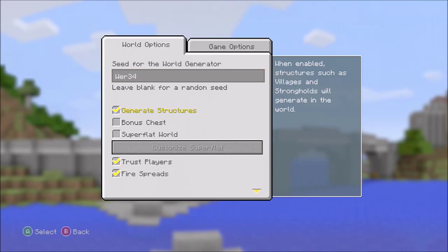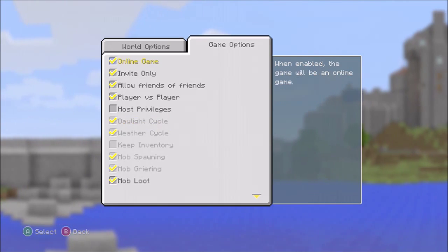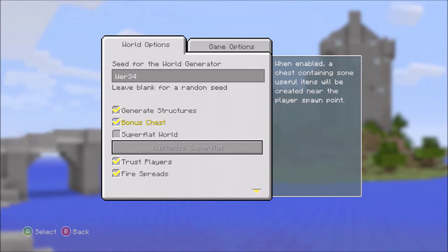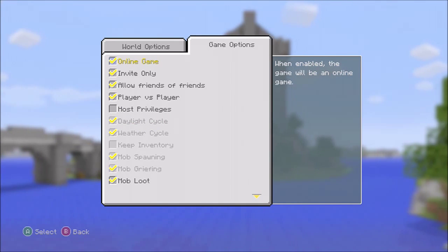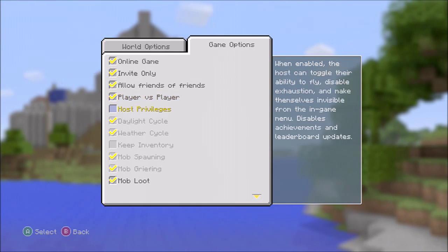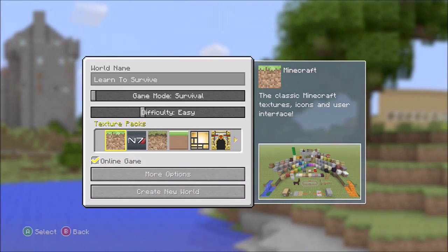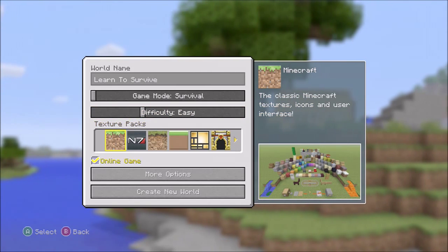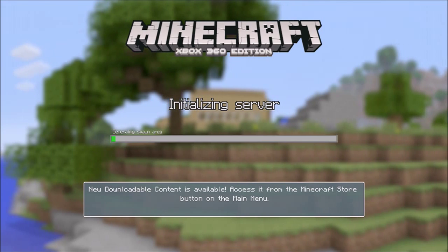Make sure you've got Bonus Chest ticked if you're new to Minecraft, but if you're just watching for fun you can leave it off. On game options, don't mess with these — just max the game and make sure all the options are ticked unless you don't want to play online. Survival yes, Easy, texture packs, online game — all the options sorted. We're creating the new world.